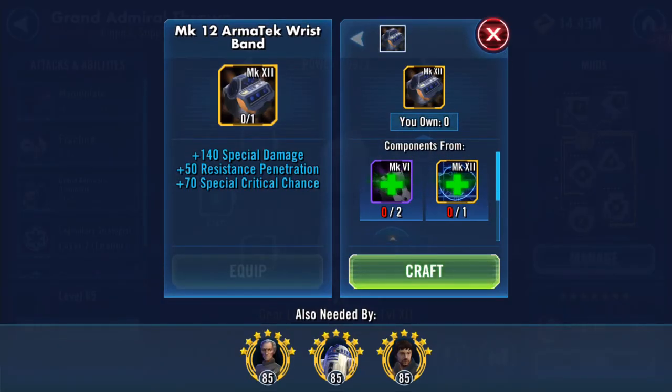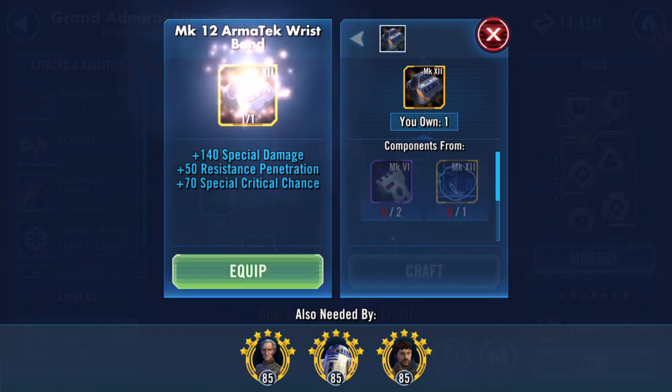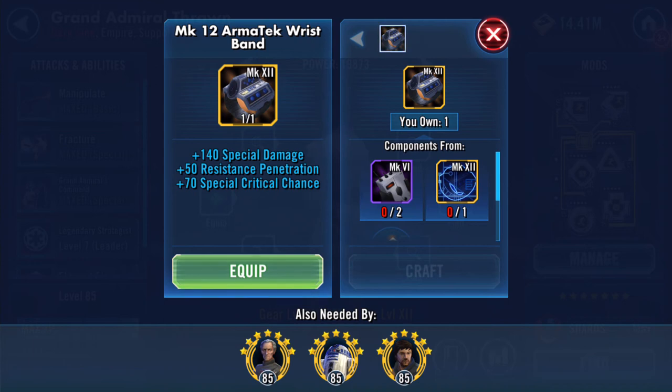I can do the Mark 12 armor tech wristband. Somebody pointed out it was quite amusing - why does R2 need a wristband? But I could do R2; I'm sorry, Thrawn is the winner for me. So we'll craft that - this is going to add 140 special damage, plus 50% resistance penetration, and plus 70 special critical chance.